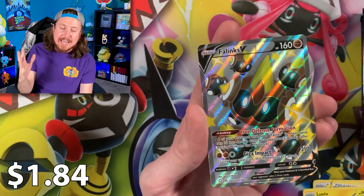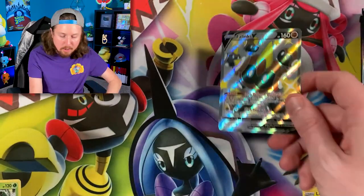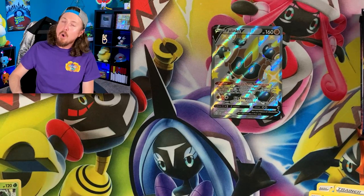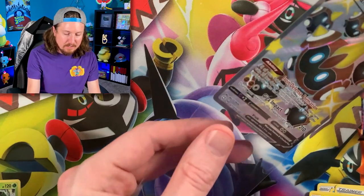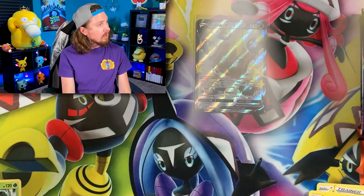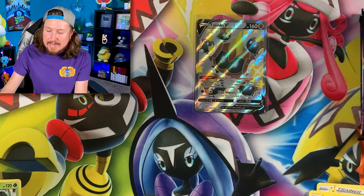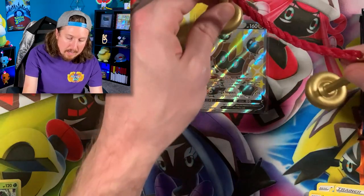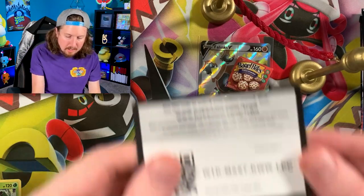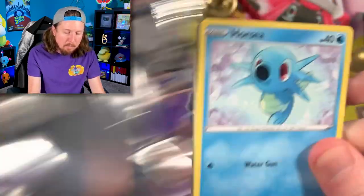Already starting off with a Shiny Phalanx V and a Zarude Rare in our very first pack opening today. We already have a Shiny Pokemon card, so we've got to go ahead and sleeve up that Phalanx V — right up there in the VIP section, the very important Pokemon card section. Since we officially pulled a VIP card, we can now put up the VIP ropes with the all-you-can-eat Bagel Bites. Let me know which flavor you're choosing down in the comments.